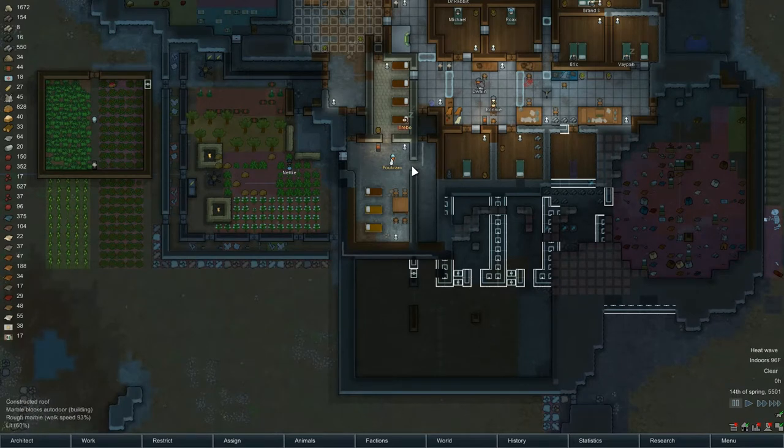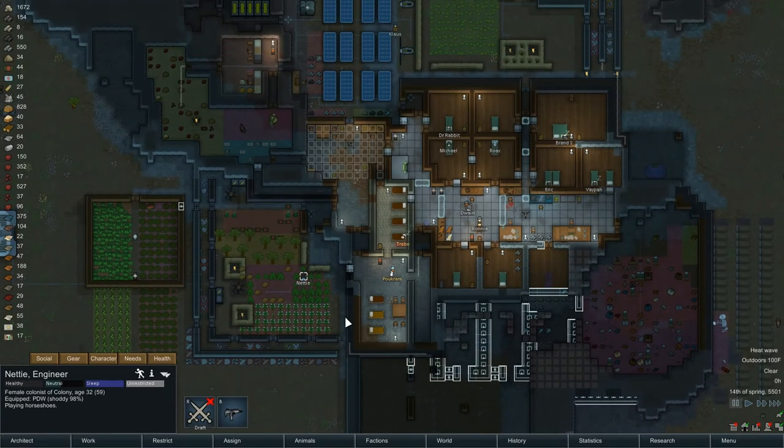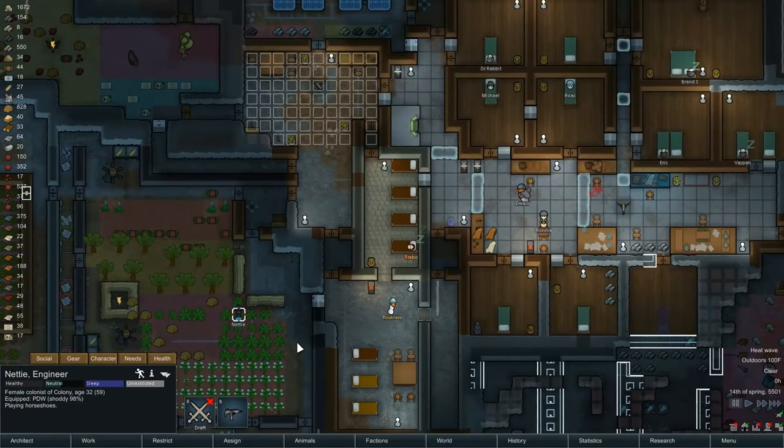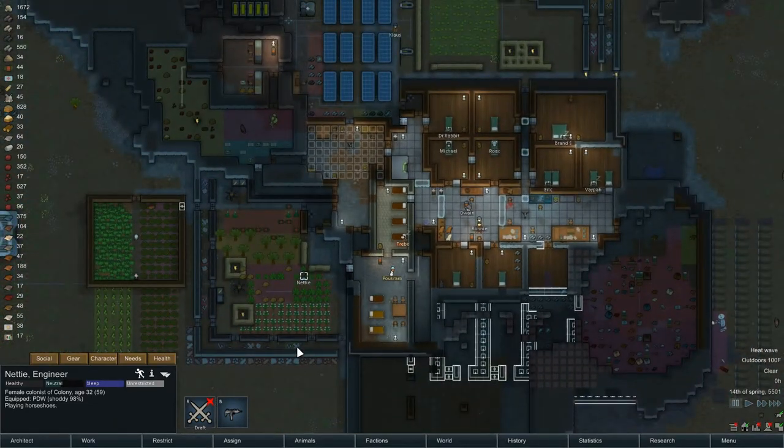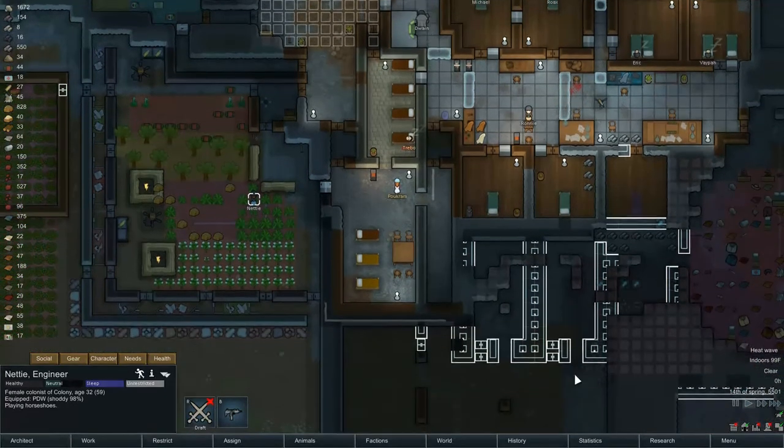Nettie is up — she's playing horseshoes, but she's the builder with the skill to do it. We'll just give her a little bit of time before we go back to this because I'll forget. Granite wall is going to go there, and then we're going to mine out that area. Ronnie is now playing horseshoes as well. Nettie's needs are basically there — please get that one built so we can get this in, bust through all of this, and get access to everything.